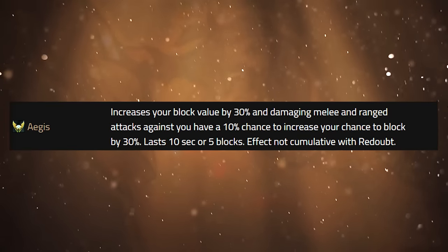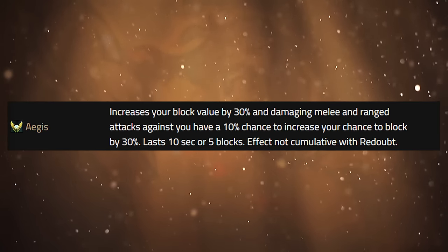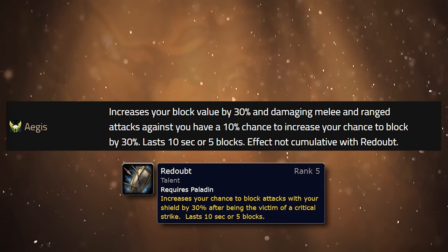There are two remaining chest runes to talk about. One is Aegis. Aegis increases your block value by 30%, and damaging melee and ranged attacks against you have a 10% chance to increase your chance to block by 30% — lasting 10 seconds or five blocks. It's not cumulative with Readout and does not stack with it. How Aegis will work with Readout: if you get crit, you have a 100% chance to have the 30% block bonus for 10 seconds or five blocks. What Aegis does on top of that is — on every single attack against you — give a 10% chance to proc the block bonus even if you don't get crit. Aegis is really nice because getting crit is antithetical to what you want as a tank, so Aegis is going to be your tank rune.